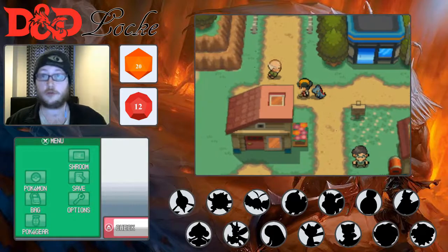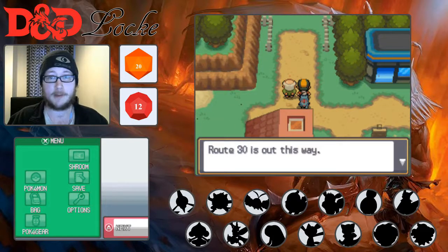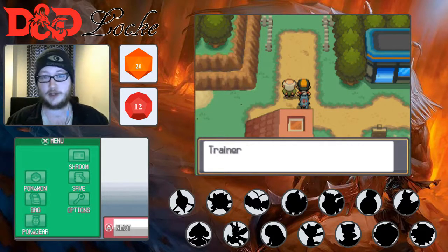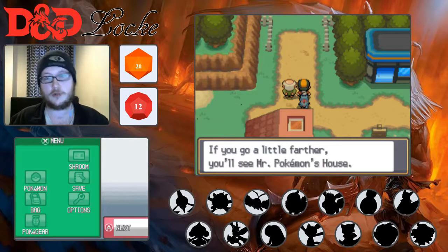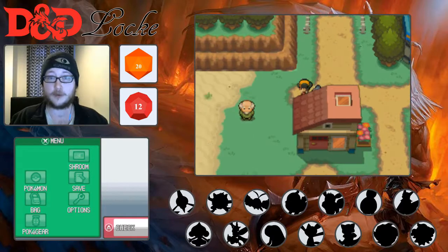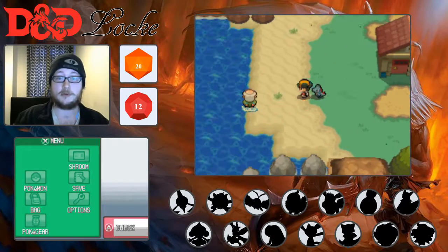Those are the 12 classes we'll initially choose from when rolling our dice. You also have two new classes which bring it up to 14: the Artificer, a semi-magic class based around using magic through created items, and the Bloodhunter, the edgy class that trades your own life force to do more damage. Those are the 14 playable classes in Dungeons & Dragons and those are the classes our Pokemon are going to be based off.